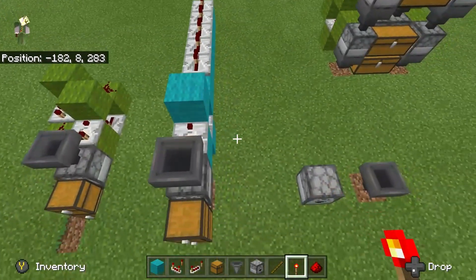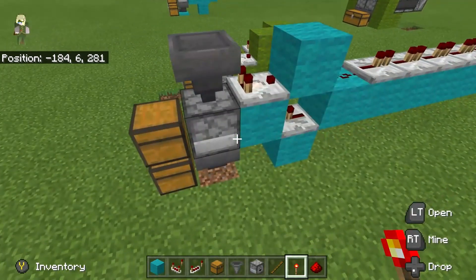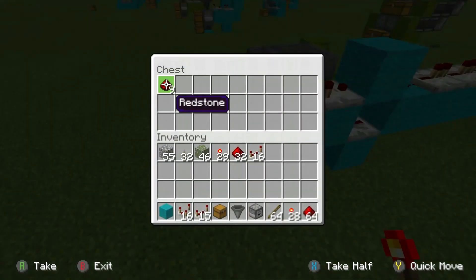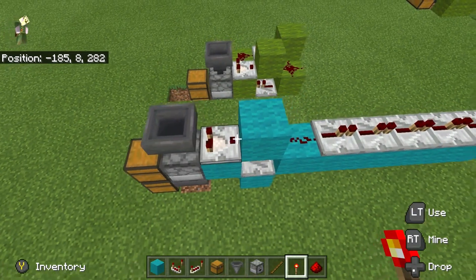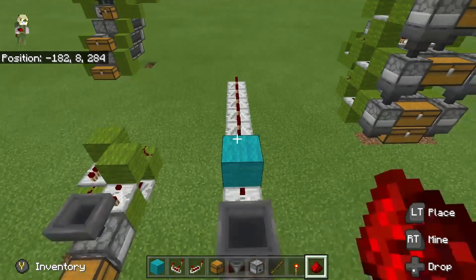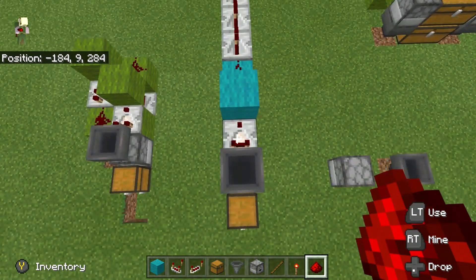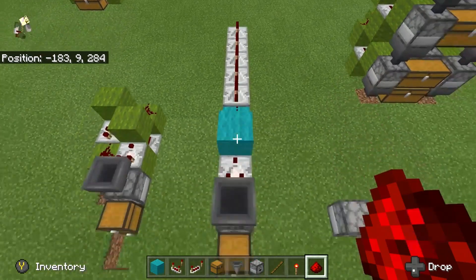The way that I previously made them was just like this — a hopper pointing into a dropper, read by a comparator. If we look at the way this operates, we can see that every time an item goes into the hopper the comparator is going to give out a four-tick signal.